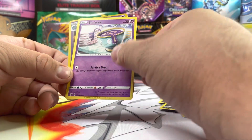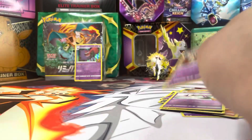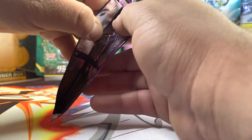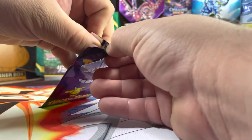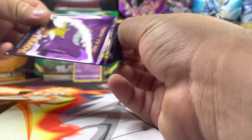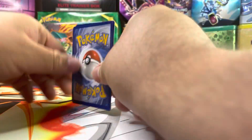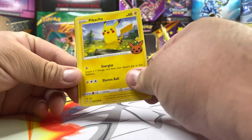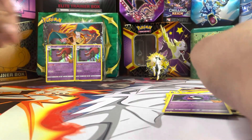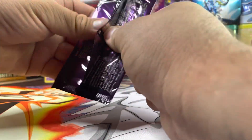Aridote, Sinistria, and Mismaggius. Next pack — Pikachu, Gastly, and we got Gengar! Ooh, two Gengars back to back — nice! I'm enjoying pulling Gengars all day.